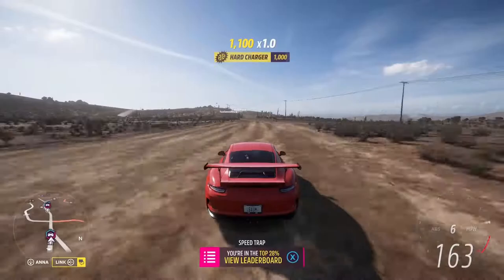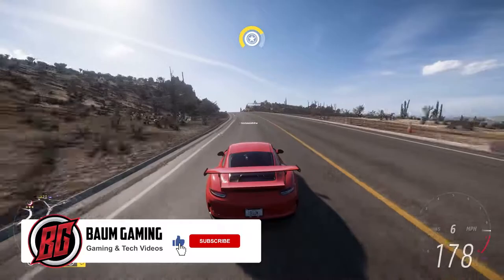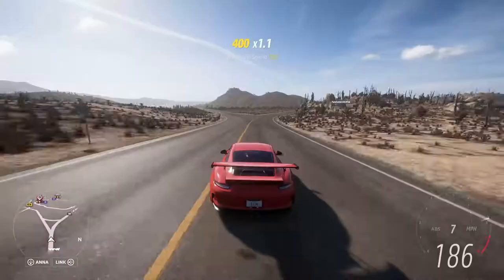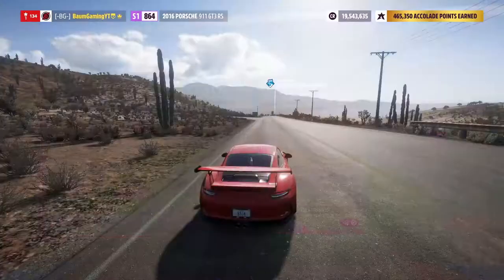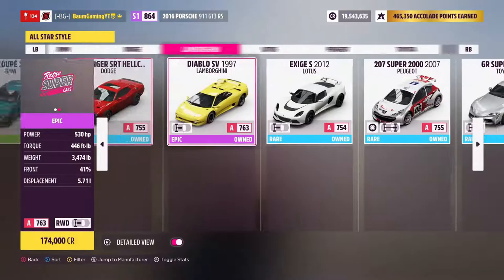Welcome back to the channel and Forza Horizon 5 here in the winter season of series number four. Today we're driving around in our 2016 Porsche 911 GT3 RS that we unlocked in the last video — definitely go check that out. Today we're continuing with the next seasonal championship: the all-star style, to get that 2017 Ford GT. This is the street racing seasonal championship.